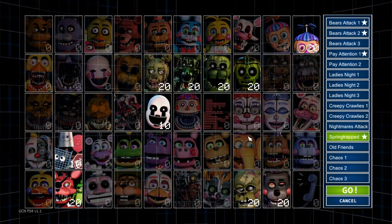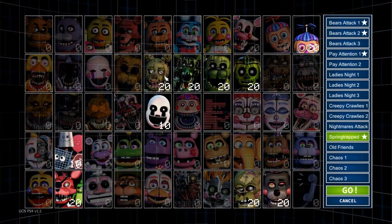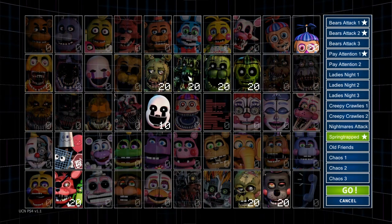Starting off, we have Spring Trap. He will appear just in the top vent, and you just have to — when you see his eyes or his face — close the vent door. Pretty easy.